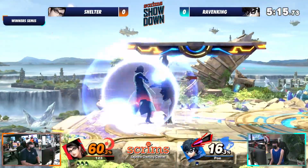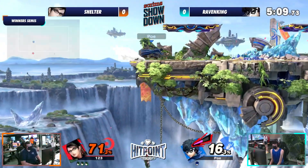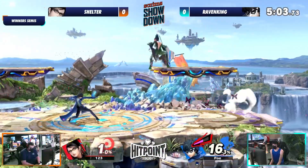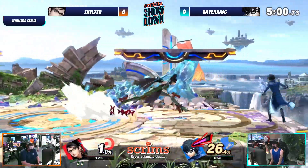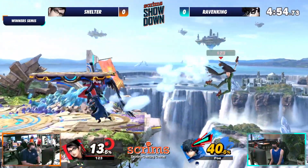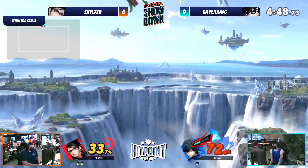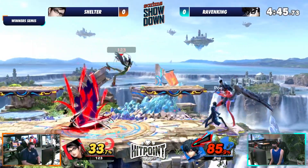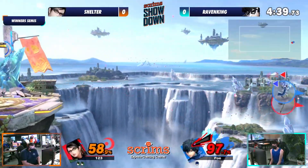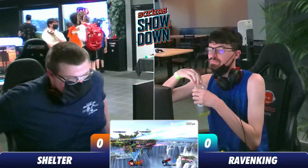Very interesting start to this — very commanding start for Shelter. But now Raven King has one stock to make it happen. Sometimes these games start out like this and they end up being absolute bangers of a set. One player takes a commanding game just to set the tone, and the other player has to either try and reverse it or catch up to it. We'll see how that goes for Raven King. Goodbye to Raven King in game number one.